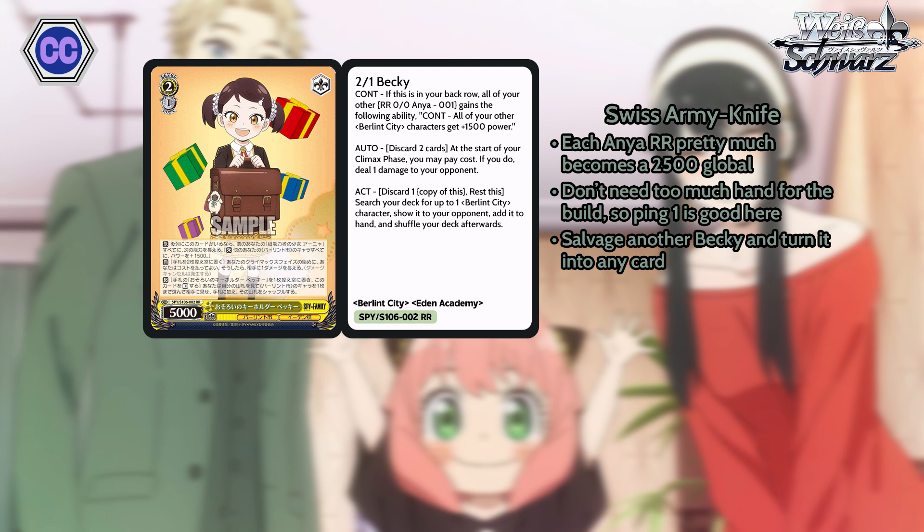The Becky makes the Zero-Zero Anya brainstorm a 1500 global, which is already super good. And if that wasn't enough, the Becky can also tutor or burn, which is even crazier. If you have two Anyas in the back row, that's 2k when you change. But if you have an Anya and a Becky, it's 2500 power — only 500 more, but keep in mind that Anyas only give power when you change. So if your Anyas die and you play them from your hand, the Becky at least keeps them 500 power stronger. They have to survive attacking and be rested at the start of encore phase to actually change.